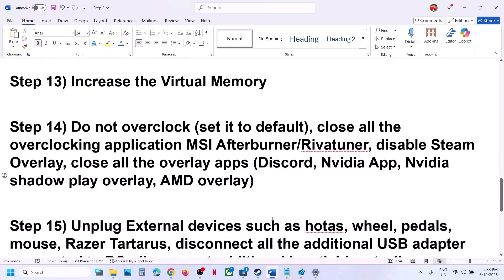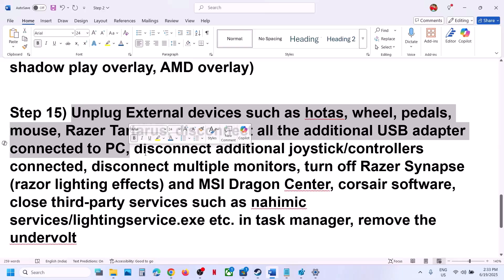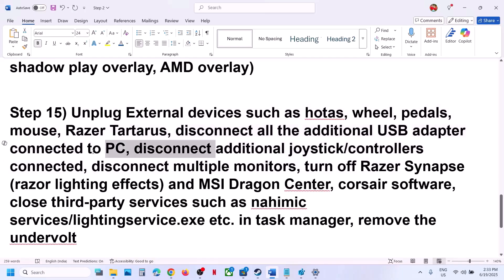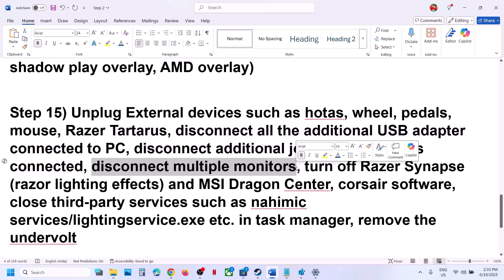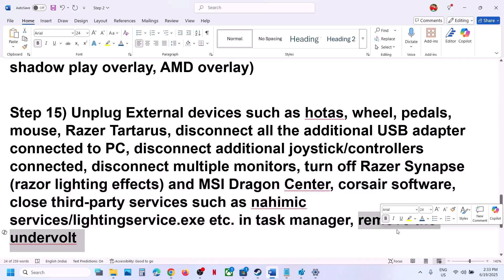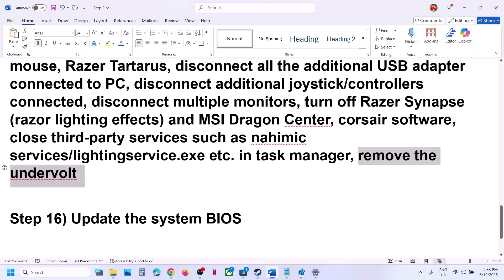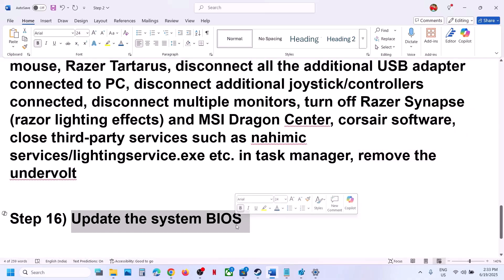The next step is to unplug all external devices you are not using — wheels, pedals, USB adapters, extra controllers. Disconnect multiple monitors and try launching the game on a single monitor. Close any third-party services or applications running in the background. If you have undervolted your computer, remove the undervolt and then launch the game.